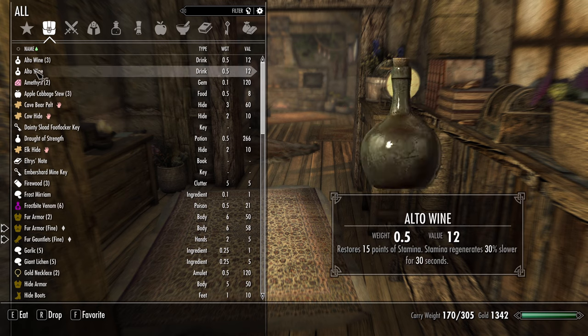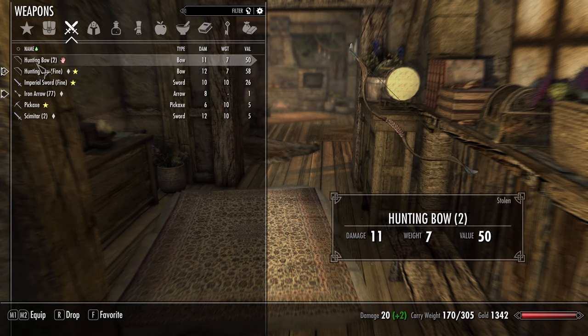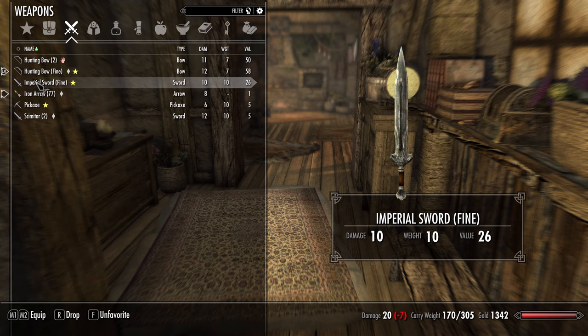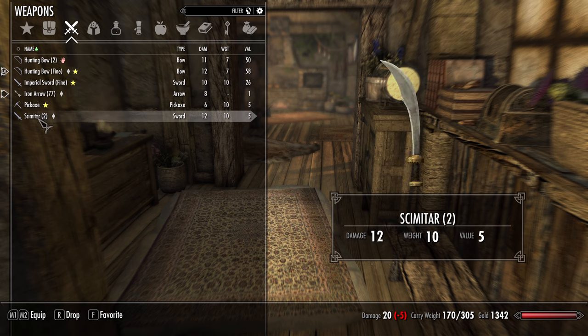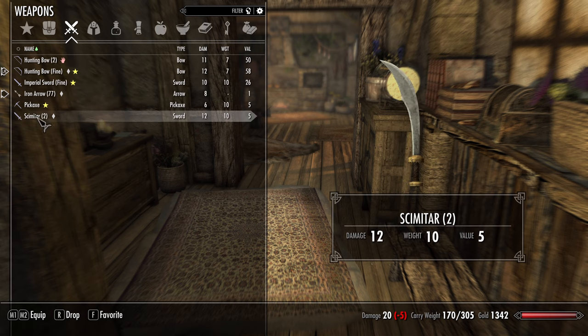Let me see what I have on me. That needs to be solved — oh, one of them's stolen. I don't want to go to where that guy's at that buys stolen goods. Carial sword. I've got two scimitars. What am I using? I'm using that. I should try using these.